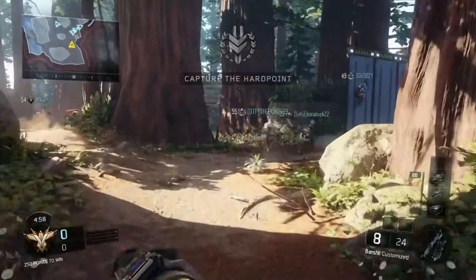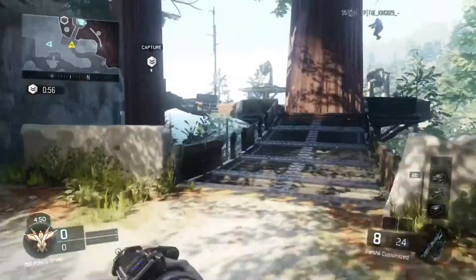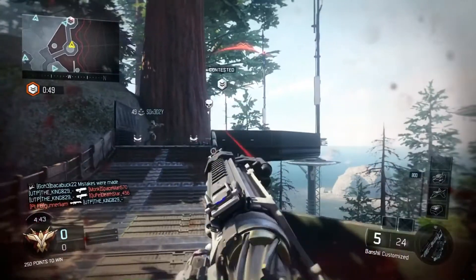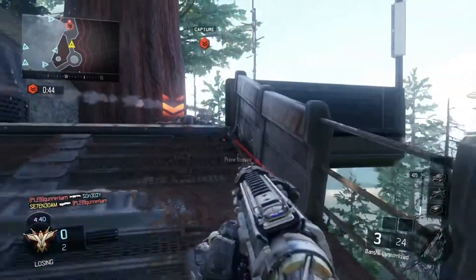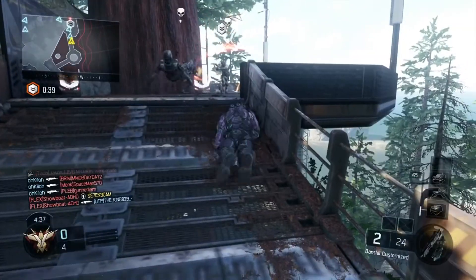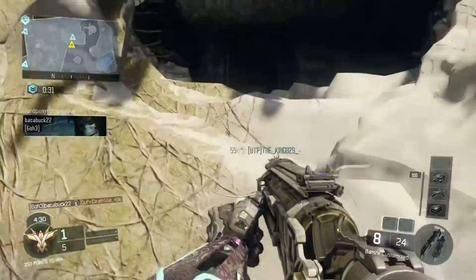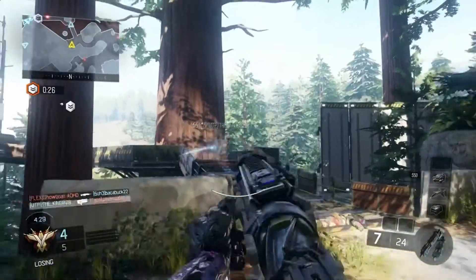Oh my god guys, the Banshee is such a good weapon to use in the game. It is so great — it's a one-shot kill for any kill. Look at that! It's hard to get kills but it's also easy — all you got to do is aim and guess where the guy's going. Do that and you're gonna get lucky and get a lot of kills.